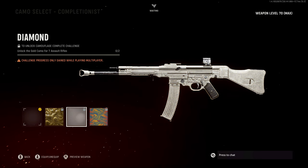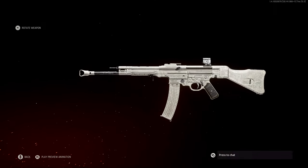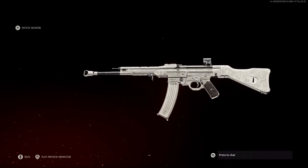Next up, you can unlock the diamond camo, which you unlock by earning gold camo for every weapon in a weapon class. So for example, if you want diamond on your assault rifles, you have to unlock gold camo and earn all 100 camos on the seven assault rifles in the game right now.